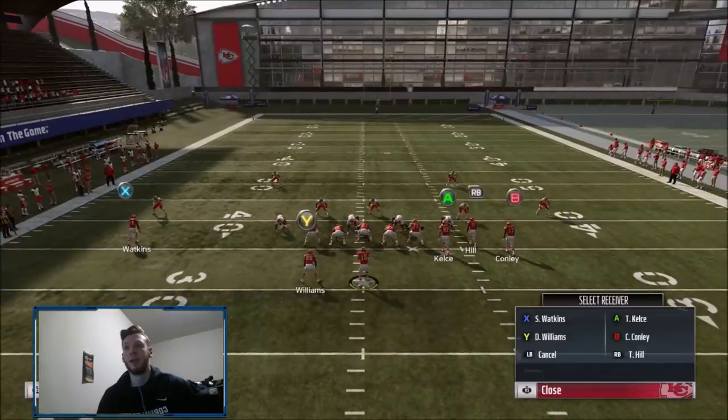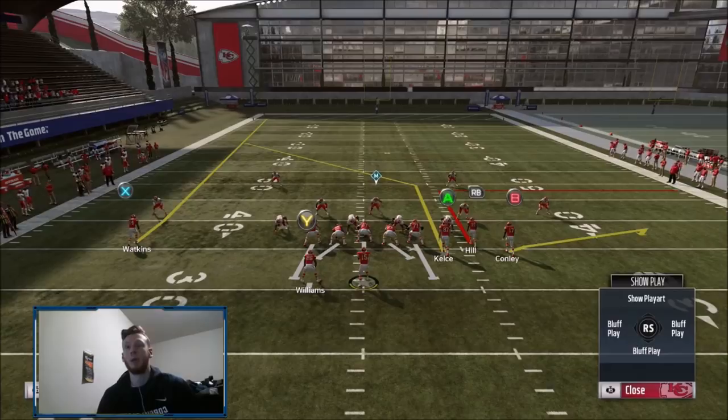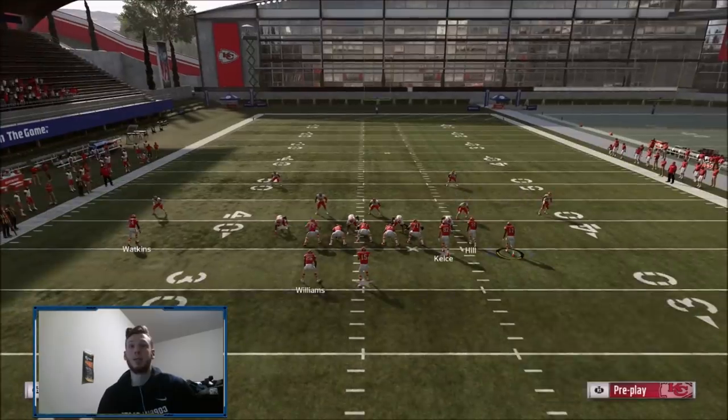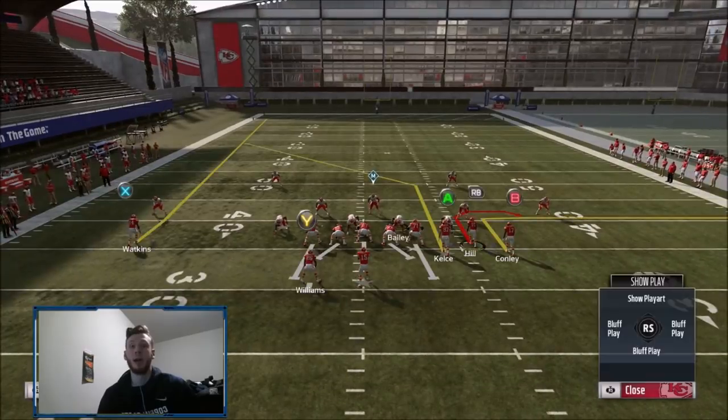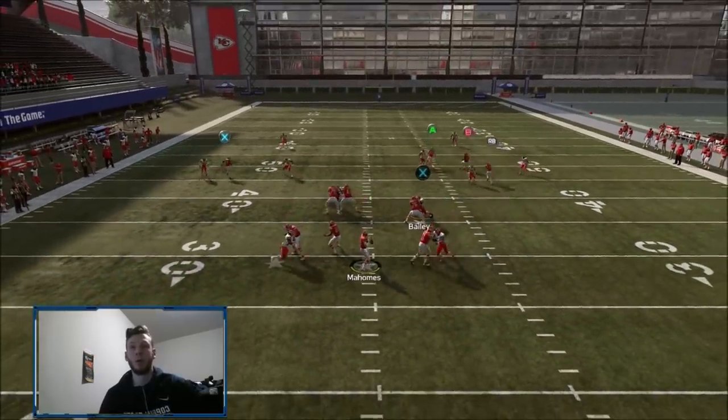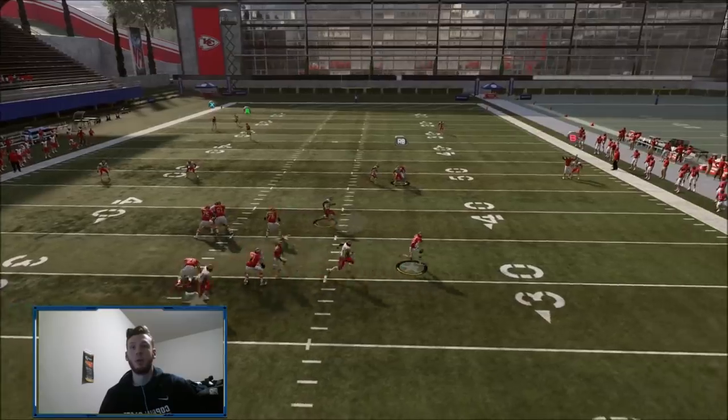That's another option with route chems. Something else you could do: if they're using deep quarter, you have to fade Watkins, so now you have the post-fade with a corner route — you can pick whichever one gets open. You could also corner out Conley and leave the stick route — if he gets manned up and goes on his out route, he'll get underneath the cloud, or just sit in that hitch spot and get open.